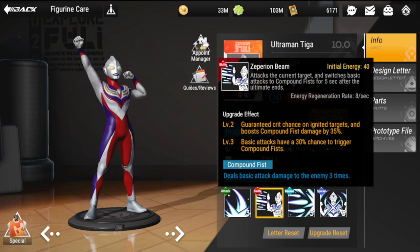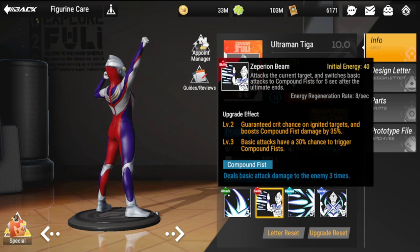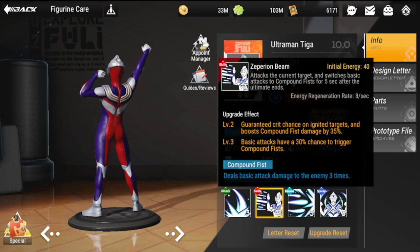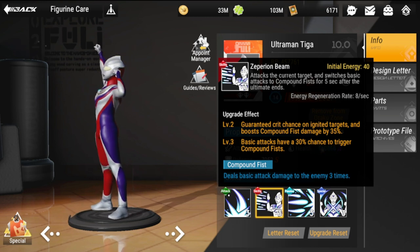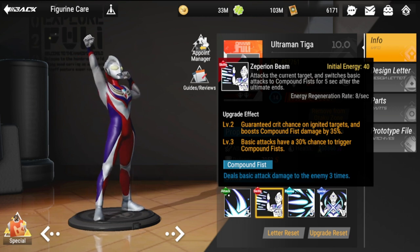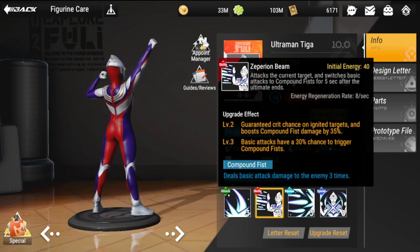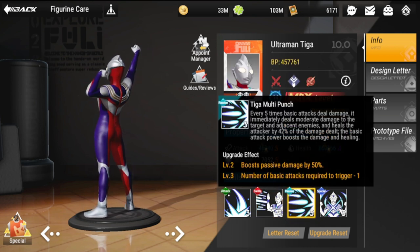Going back, the level 2 upgrade also boosts Compound Fist damage by 35 percent, and basic attacks have a 30 percent chance to trigger Compound Fist. Compound Fist deals basic attack damage to the enemy three times — so your basic attack just times three. That is why you need to make sure your basic attack is built well.